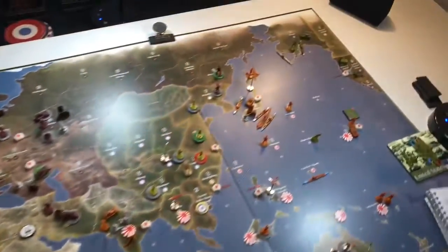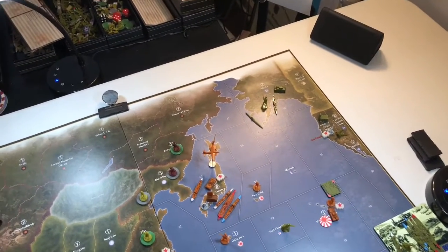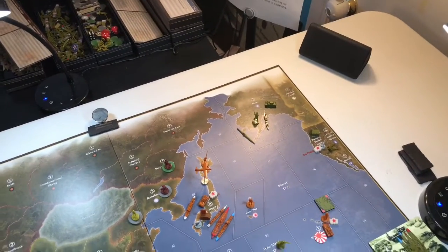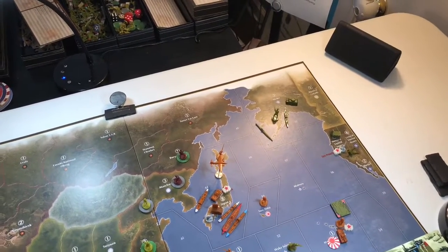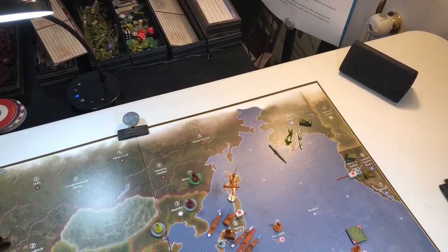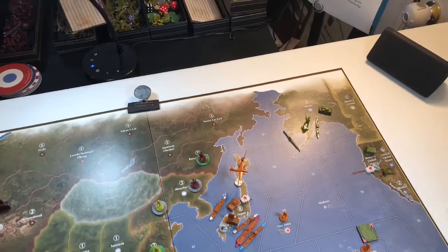Like last night in his attempt to take Alaska — which was kind of an over-the-top move, not a slam dunk for him by any means — he came in and attacked with an infantry, rolled one black die and it hit. We rolled twice defending with a fighter, two red dice, and both of those missed. But again, that kind of stuff happens — it's the way war happened.